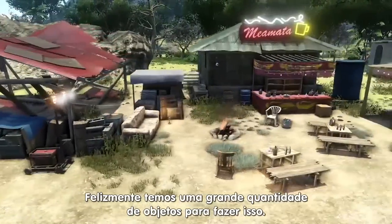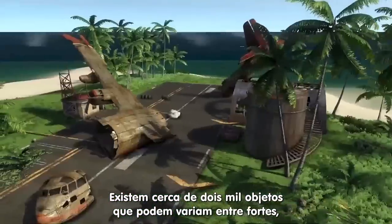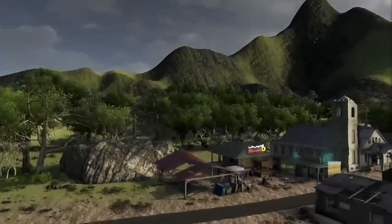Next, you'll need to fill your map. We now have a wide variety of objects available to do so. You'll be able to choose from up to 2,000 items from a variety of themes, such as tribal, World War 2, mines, Chinese tombs and many more. Top it all off by choosing the weather and the time of day.